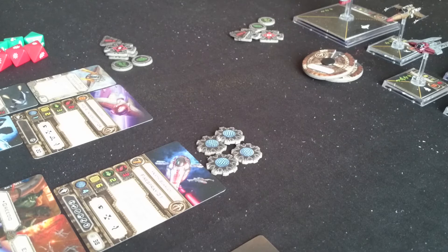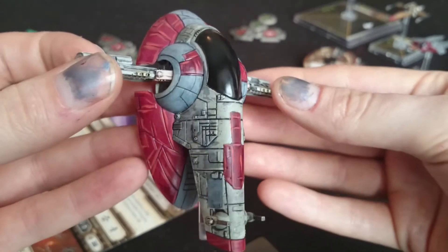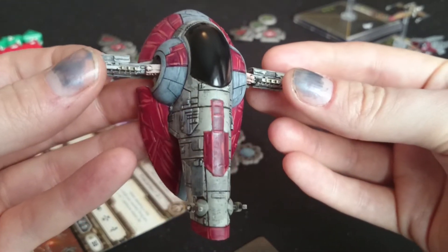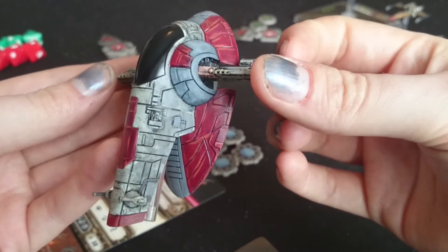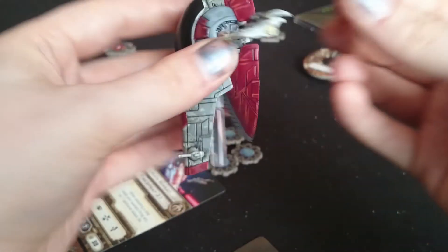That's the 100-point list - I think it comes to exactly 100 points. A couple of guys in the playgroup want to do 200 points, and that's where I'm repainting some of these other ships to fit in there. I'll take a look at the normal ships first because there's some cool stuff in here. Kath Scarlet's Firespray - I repainted the dappled red sections in a dark crimson-y scarlet colour, with some highlights using Citadel paint and a very thin brush to do some highlights and streaks down the edging.